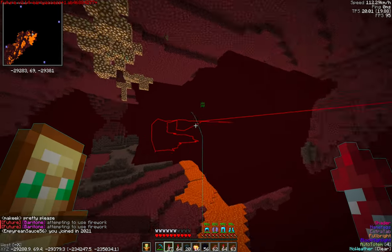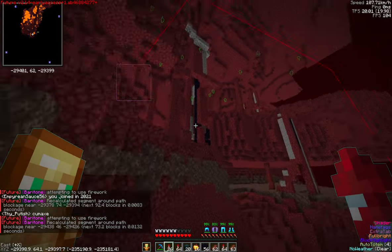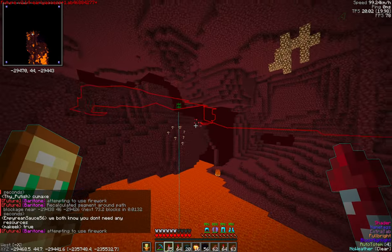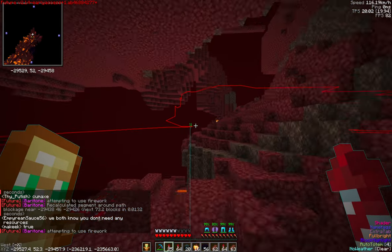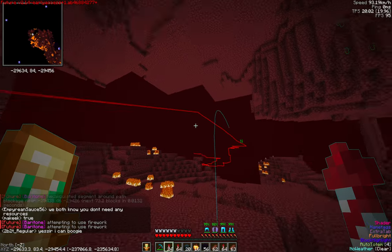Essentially, if you have Elytra Predict Terrain on, you can get some great behavior, except for player-made structures and nether fortresses. It's already got the whole path figured out. It's not going to waste all of its time backtracking. Check out how nice this is.